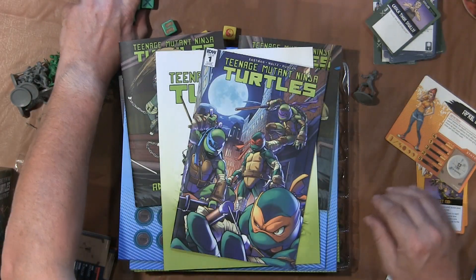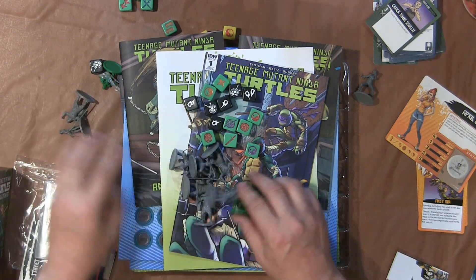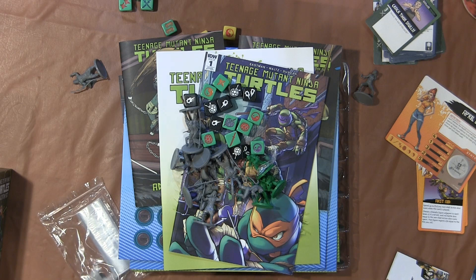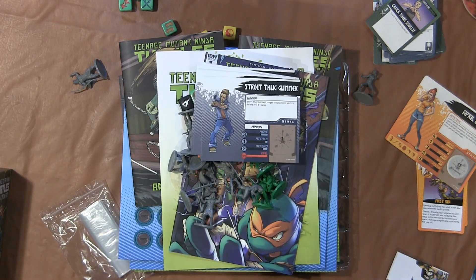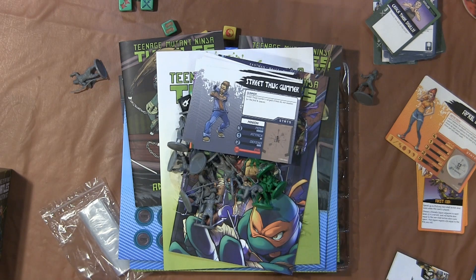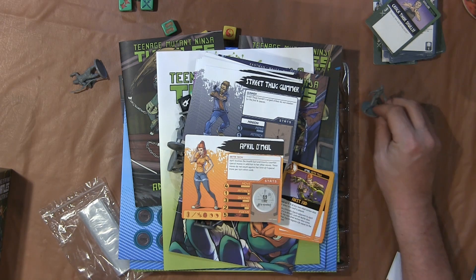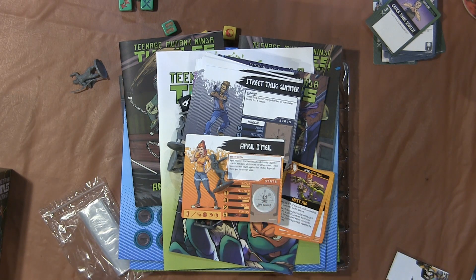You get the dice you need to play the game, and more minis, and all the character cards. And of course in the April O'Neil Hero Pack — the first expansion — you get April O'Neil and her deck.